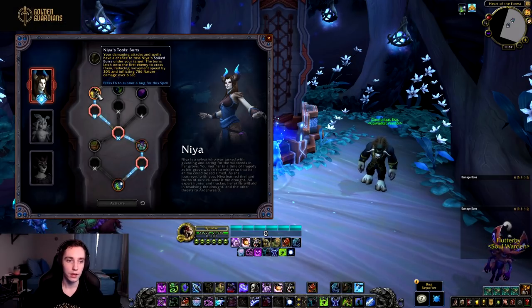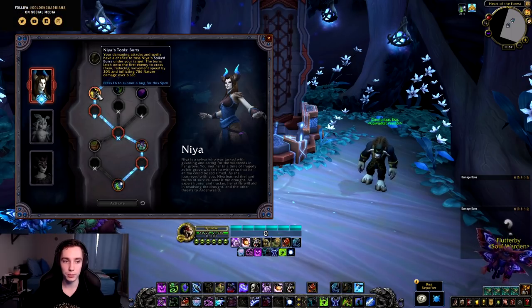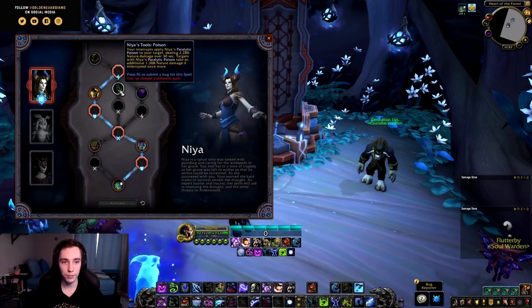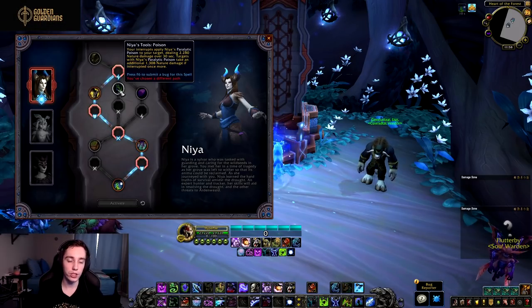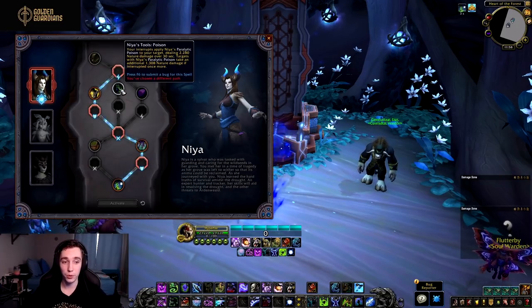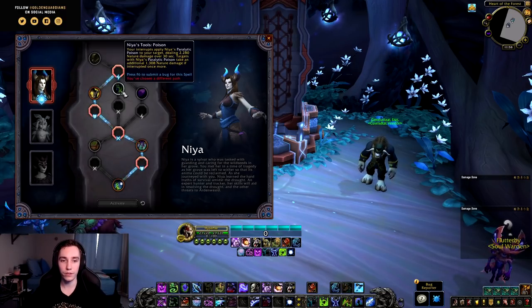In tier 2 we have Niya's Tools. The first is Burrs — your damaging attacks and spells have a chance to toss Niya's spiked burrs under your target. The burrs latch onto the first enemy to cross them, reducing their movement speed by 20% and inflicting nature damage over six seconds — a little extra throughput. Then we have Poison — your interrupts apply Niya's paralytic poison to your target, dealing nature damage over 30 seconds. Targets with the poison take additional nature damage if interrupted once more. Situationally this could be better than Burrs, coming down to tuning and whether your boss fight allows successful interrupts.